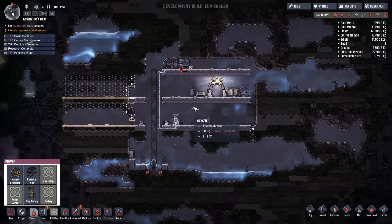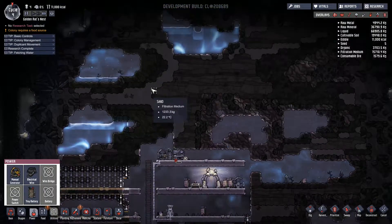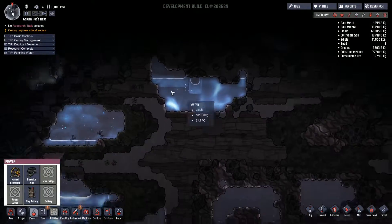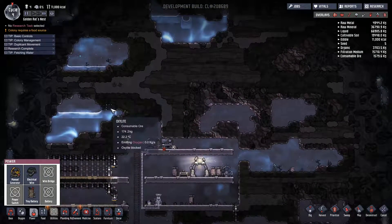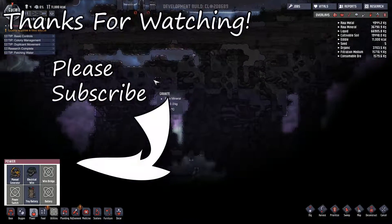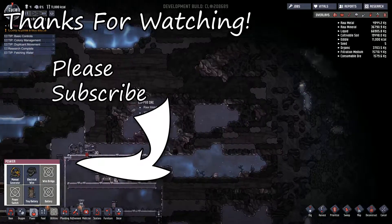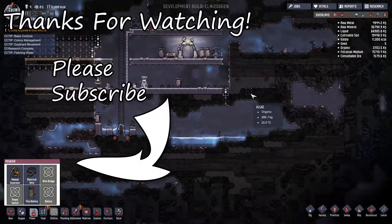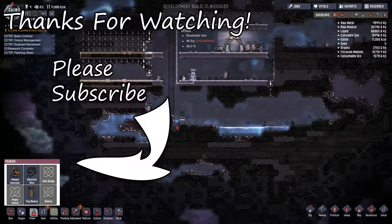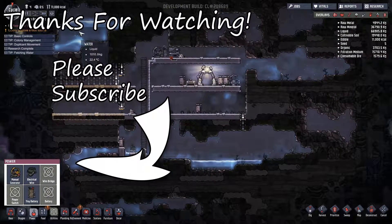Things are looking pretty good so far. We'll finish off the building we've set up here between now and the next episode. We've got a decent amount of water — this big part here, this here, and this here — plus some bits down here we can still get to, and some different gas pockets around. On the whole, I quite like the way this map's set up. Guys, if you're enjoying the series, please hit that like button and subscribe to the channel. Thanks for watching and I'll see you in the next one. Peace.